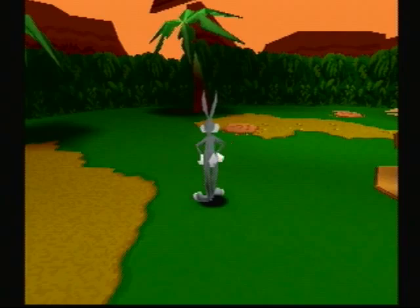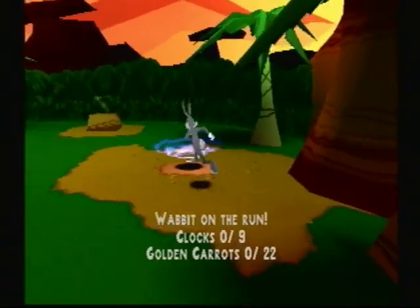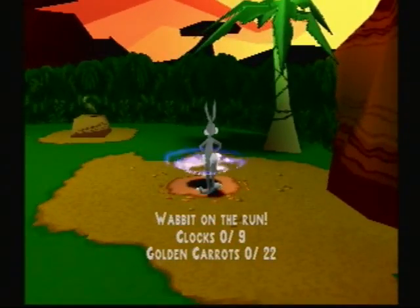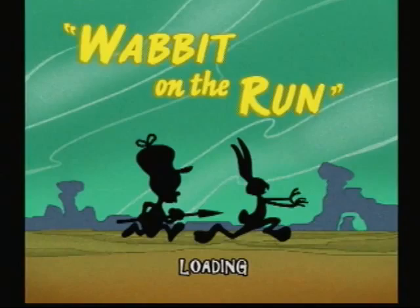But anyway, what am I doing here? What I'm doing is I'm going to be doing the first level, and possibly the second level of the game. This is the very first level, Wabbit on the Run — as you can see, 9 clocks and 22 golden carrots. I'll explain them a little further. Let's enjoy the cutscenes.